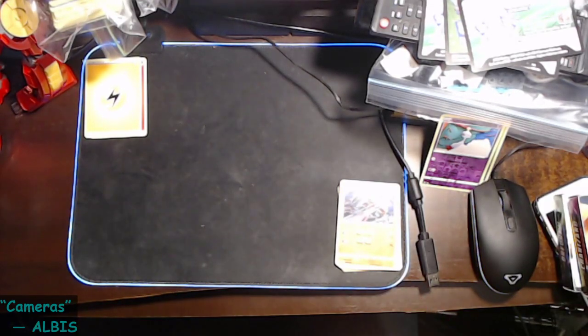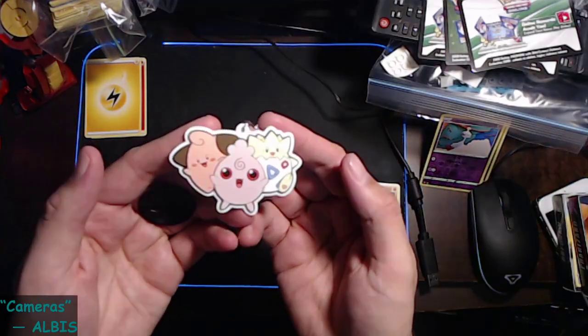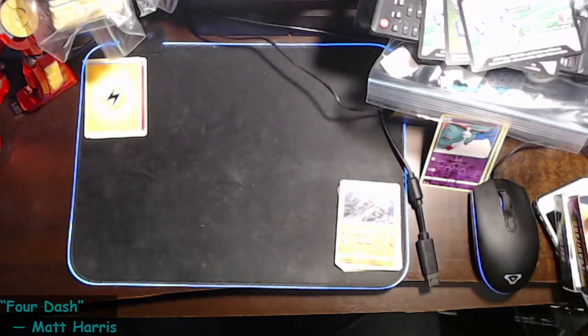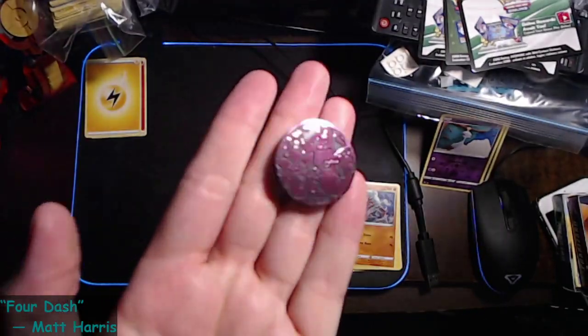Let's get our coin out. Now we'll put the packs on the ground. Here's the keychain — it's adorable. Here's the coin — also adorable. Let's try that again — see, adorable.